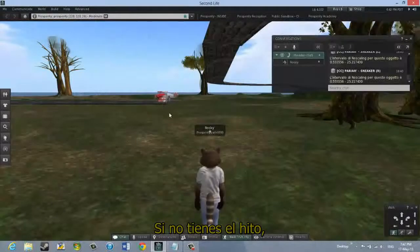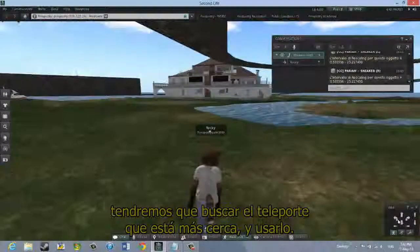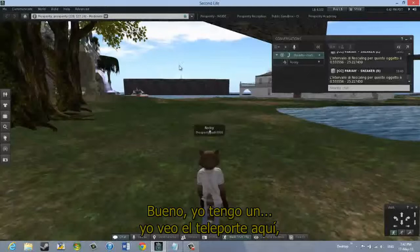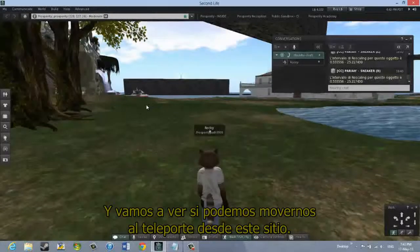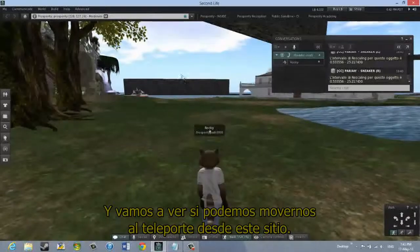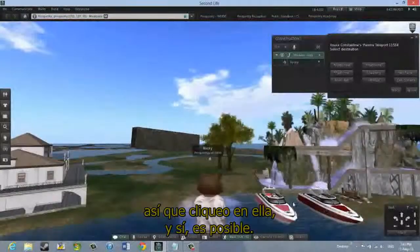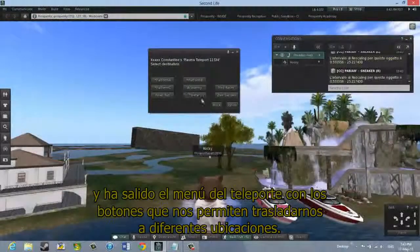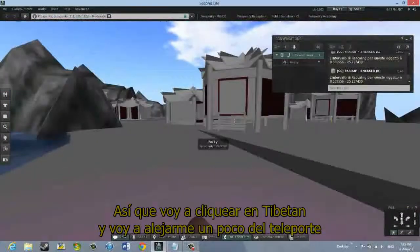If you don't have a landmark, we'll have to find the Teleport that's nearby and use it. I can see the Teleport from this location. When I put my cursor on it, it looks like a little chair, so I click on it — and yes, that's possible. We're now sitting in the Teleporter, and the Teleporter menu comes up with buttons that enable us to go to different locations. I'm going to click Tibetan and step away from the Teleporter.